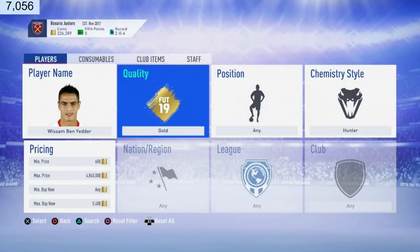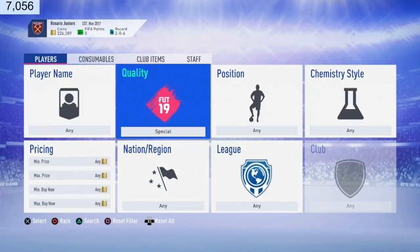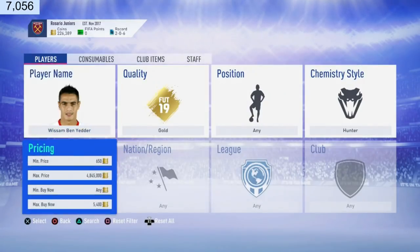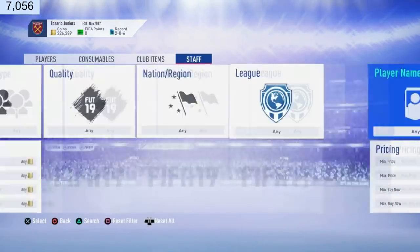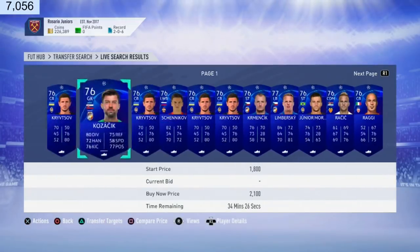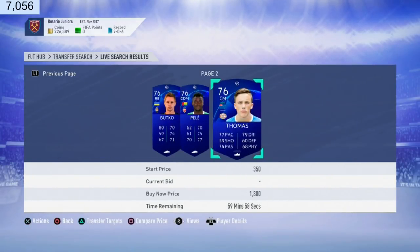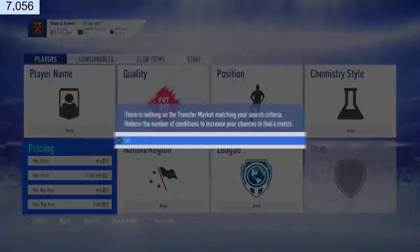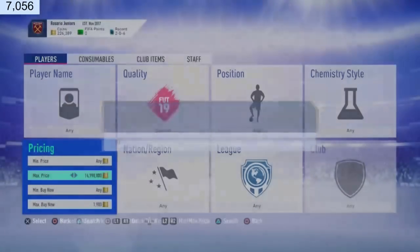The last trading method — my favorite, favorite, favorite. I love this one. It is absolutely insane. I've seen 15k profits, 5k profits, 8k profits — even 2k profits. What we're going to do is go to quality special, max price 15 million. The minimum price these cards go for is around 2.1k. These are UCL cards from marquee matchups — they pretty much insta-sell for 2.1k. I'm going to snipe these for 1.9k.